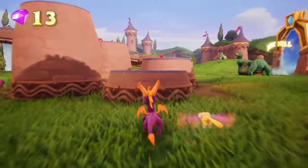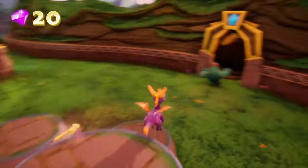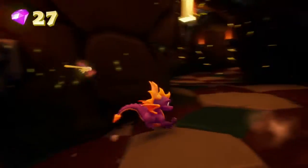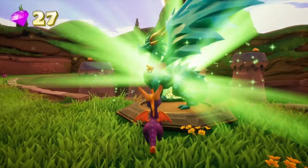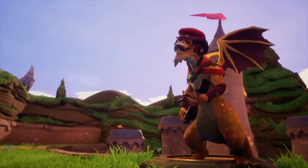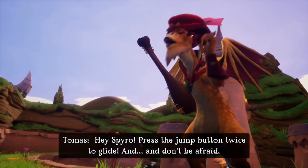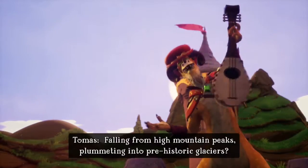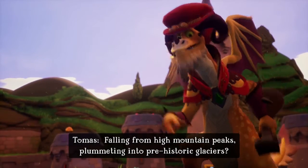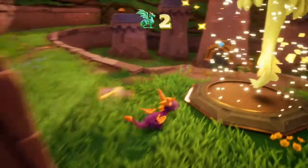We're going to grab these two things and hop up on the platforms grabbing our next gems. Red is one, green is two. We're going to find our third dragon — his name is Tomas. Now you can pause and see your current progress on the level. Press the jump button twice to glide. Don't be afraid — you have four dragons and hard treasure to get here. Falling from high mountain peaks, plummeting into prehistoric glaciers? Exactly.